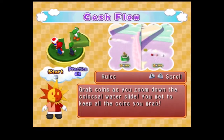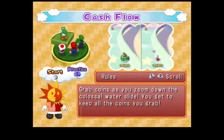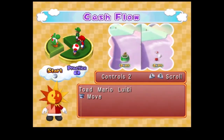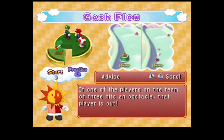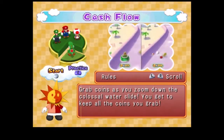Cash Flow! So it's Yoshi versus all of us. Grab coins as you zoom down the colossal water sledge — the more coins you grab the better. There's a bigger sledge for one side and smaller ones for the others. If a player on the team gets three hits on an obstacle, that player is out.